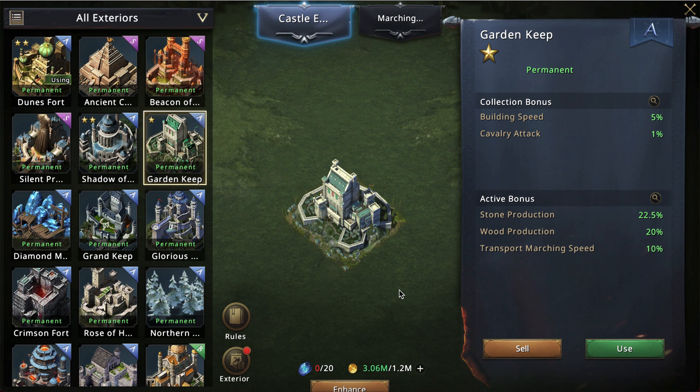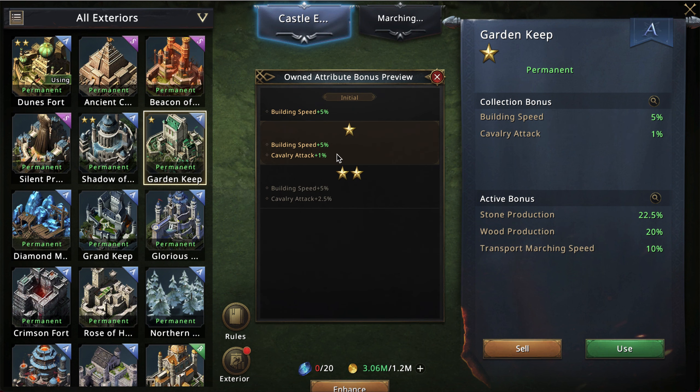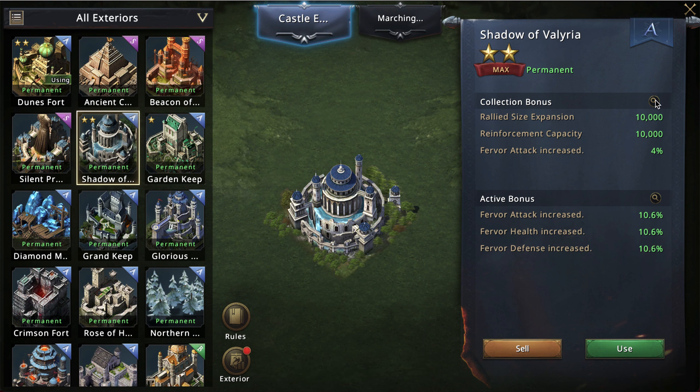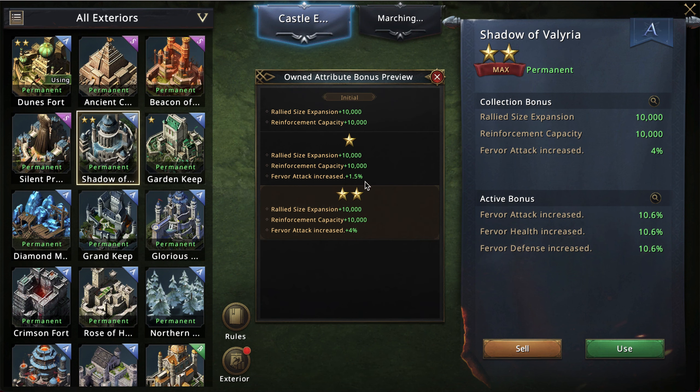The stats work where each castle gives 1% for the first star and 2.5% for the second star. For the fervor attack ones like Shadow of Valyria, you get 1.5% fervor attack for the first star and 4% fervor attack for the second star.